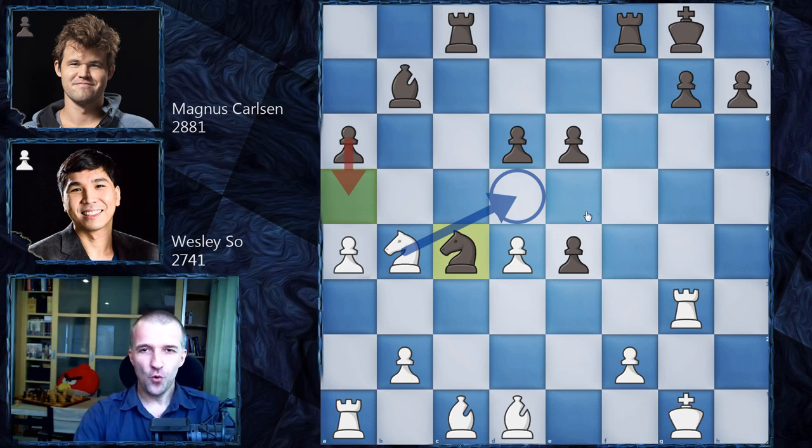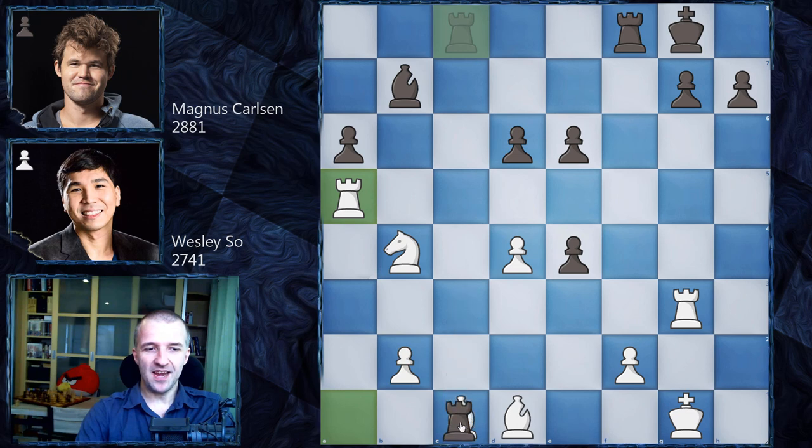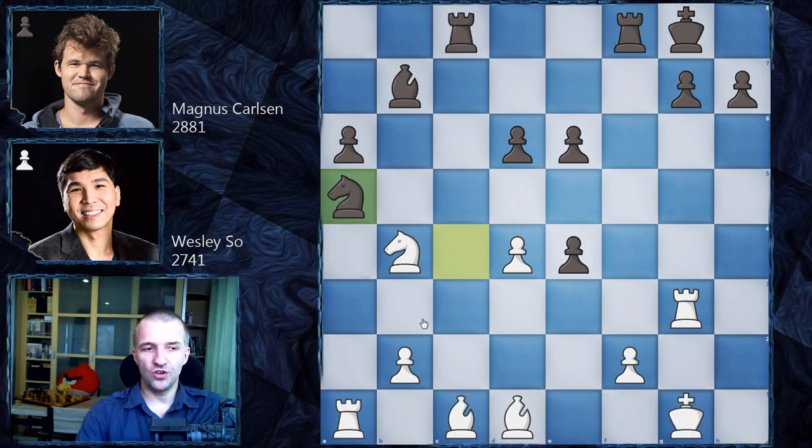Magnus is following all this very carefully with a lot of lines calculated. Wesley So went for a5 — not only blocking that a5 move but also setting up an interesting trap. It looks like Magnus could take this pawn, but the rook is a defender of the bishop. If the knight is taken, Black is going to win two of the bishop, so king f1, rook d1, and Black wins with two extra pawns.